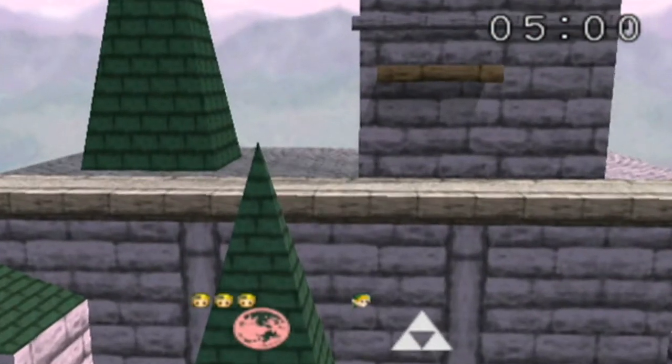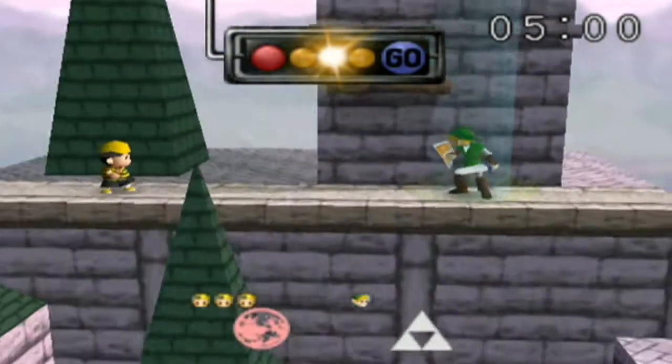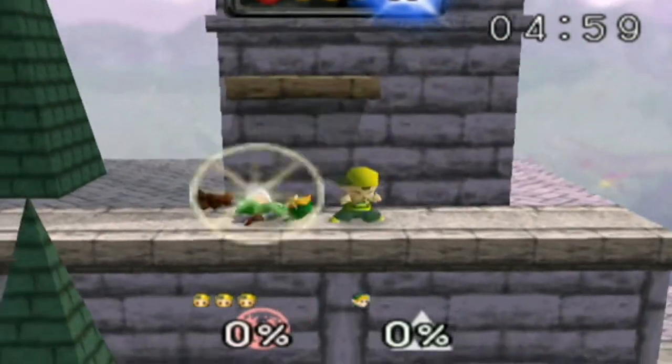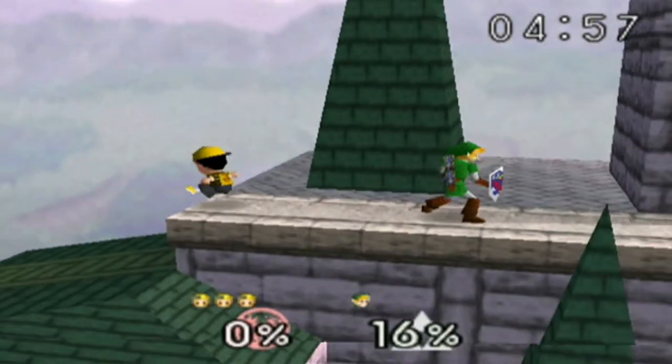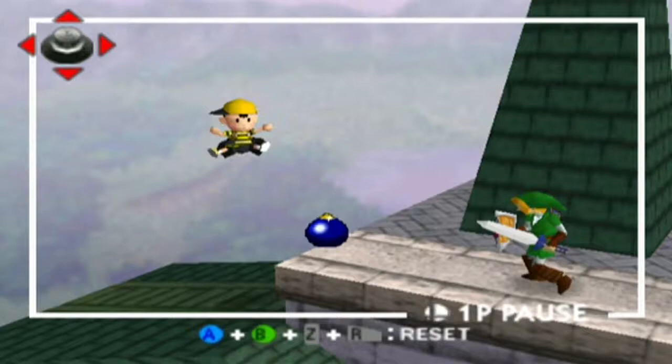So Ness is from Earthbound. I believe he was in Mother 3 - don't quote me on that, I think that was just Lucas but I don't know. He is basically a psychic boy and most of his moves involve psychicness, except that one - that just makes him look happy!